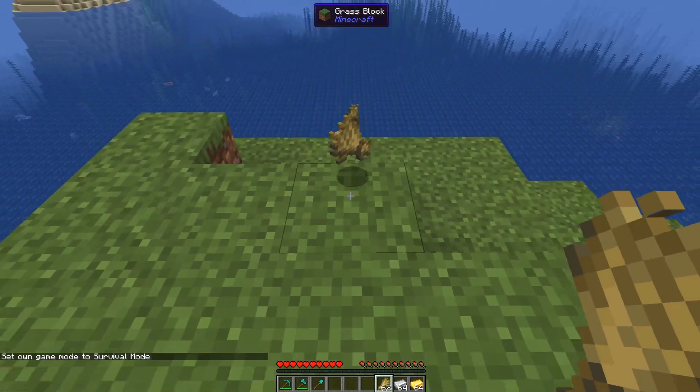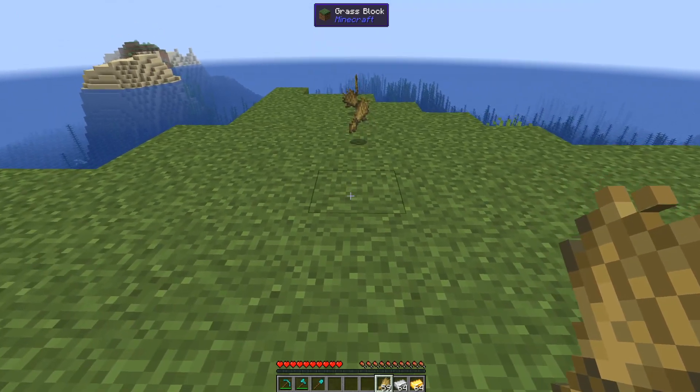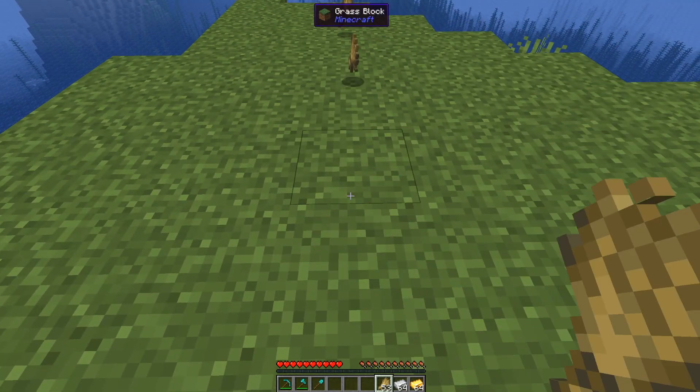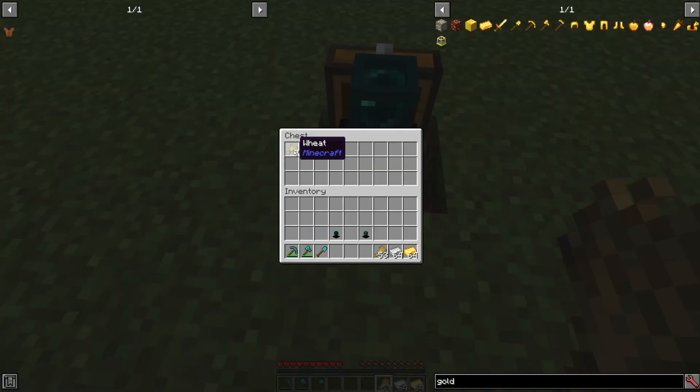So the plan is the trail of wheat will lead the cows to the island, even though I'm on an island. What? Hey, put the wheat down. The heck? Oh, look at that.